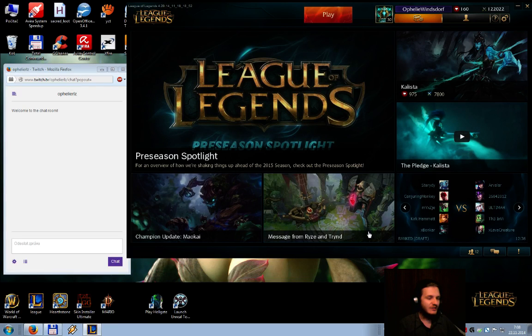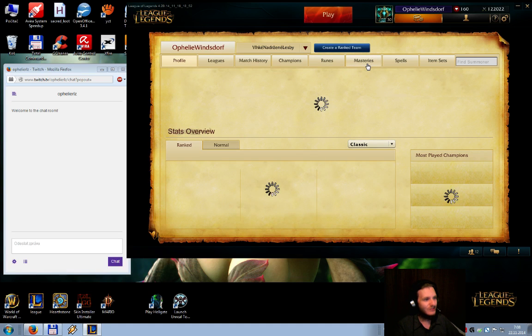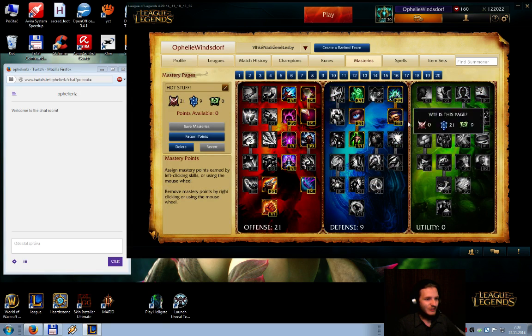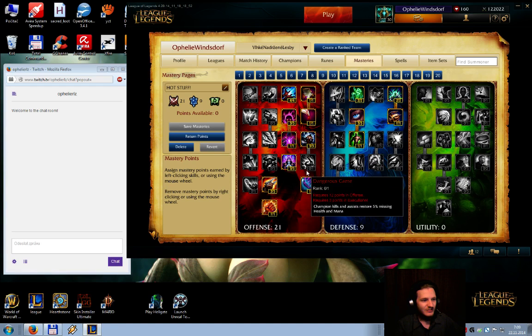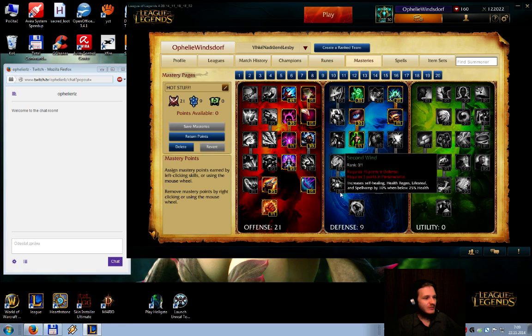Hello everyone. I'm here to show you how to play Zyra jungler. Let's talk about masteries. For this build I have named it 'Hot Stuff'. I have 21 and 9 masteries, since we don't need utility in the jungle. This will help you at early start, since level 1 is very hard. We'll check it later.